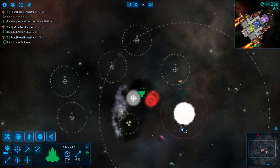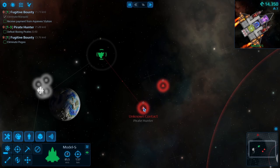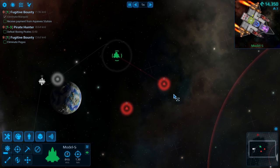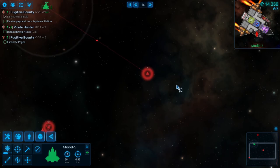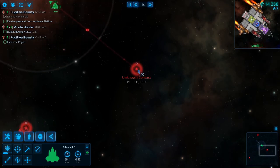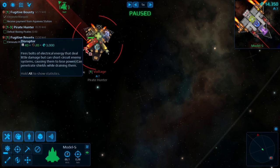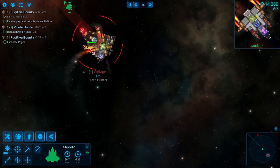We got some pirates out here — interesting. We'll try to engage. One seems to be going away but one is staying, so maybe the other will just leave and I'll be able to take out his buddy. Let's see what he's got — these look like disruptors, yeah, so we're gonna want to take those out right away.